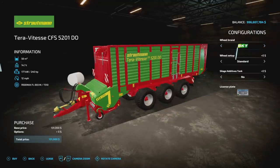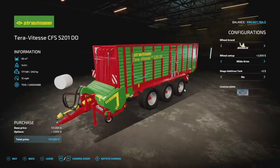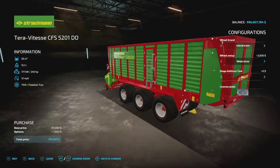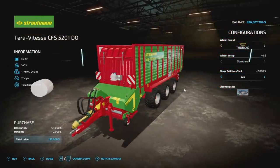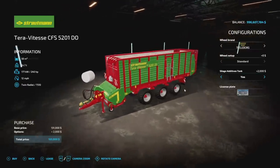For wheels we have Trelleborg, Michelin, BKT, and Rodstein. Michelin has standard, standard two, standard three, and a wide tire — lots of options. BKT has standard and wide. Rodstein has about four different setups as well. You can also add a silage additive tank on the front — yes or no — which adds an extra $2,000. That's the Strohmann Tariftest CFS 5201 DO.